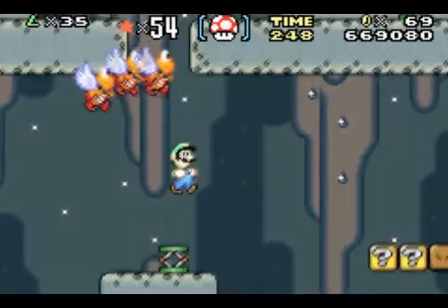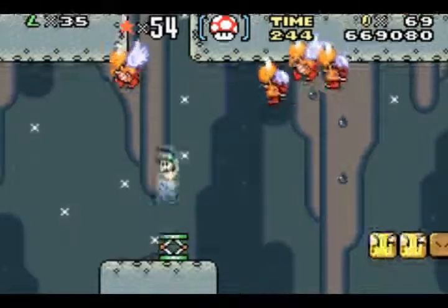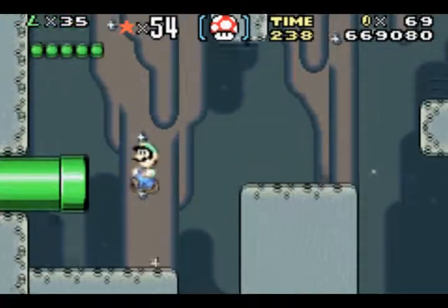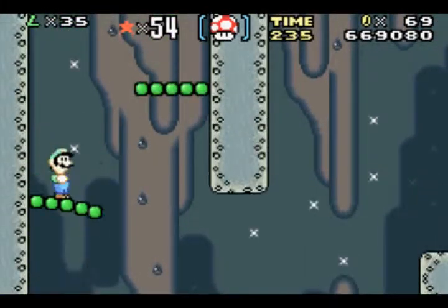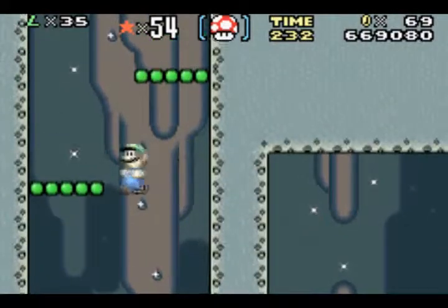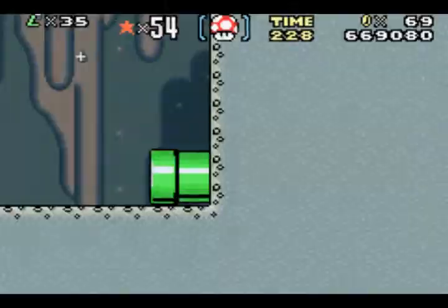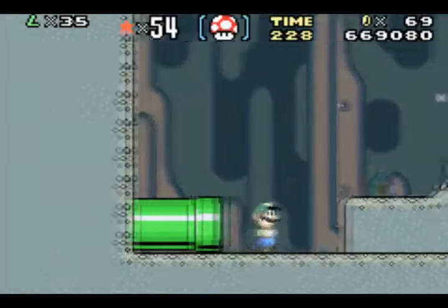I didn't even know you could do that. The funny thing is, I've never seen anyone be able to make it up there without getting hit — not there, when there was actually three Koopas on the left and four Koopas on the right. Well, paratroopas — my bad. And by the way, he's a beast at Mario Tennis. Oh my God, there's no stopping him. I'm telling you that right now, there is no stopping him.